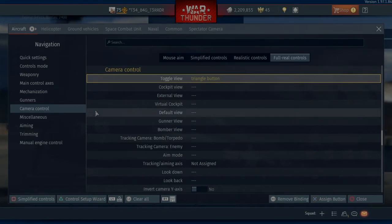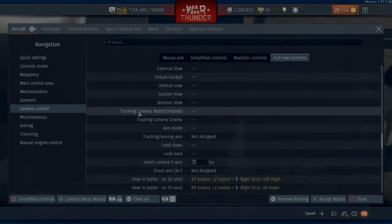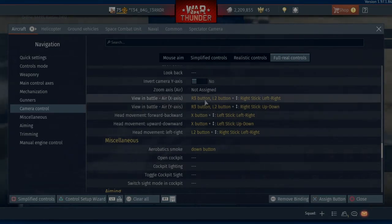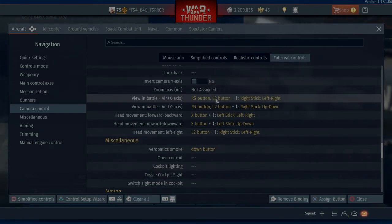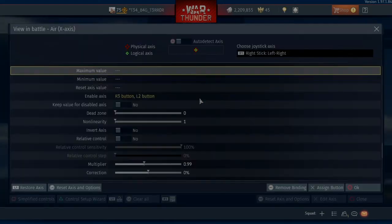And we'll go to Camera Control. Change view for me — if I ever do fly a bomber, all I've got to do is press triangle and it comes from the cockpit view to the gunner view, or from the gunner view to the bombing view. And yeah that works fine for me personally. We'll go down a little bit to View in Battle. As you can see here I've got two settings to be able to use my view in battle to track enemies. So we'll go into Edit Axis.